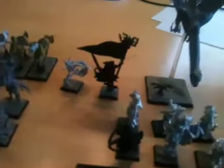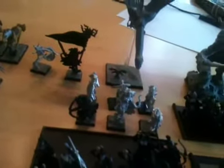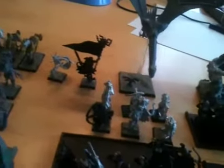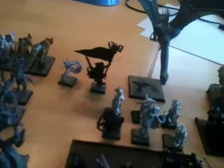We have your classic Wood Elf BSB with Ascindy's Bane and Hail of Doom Arrow — good to go. And a Level 1 with Athol Loren and a Dispel Scroll. I couldn't fit in a Level 4, but I needed some form of magic defense.